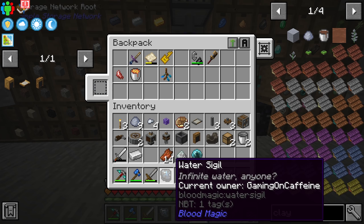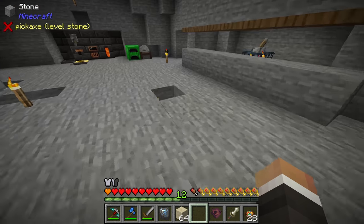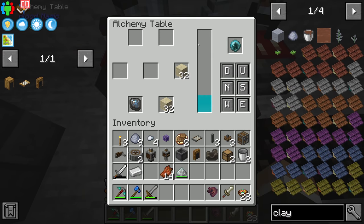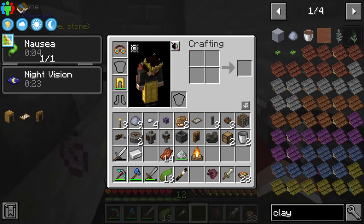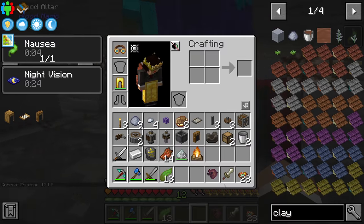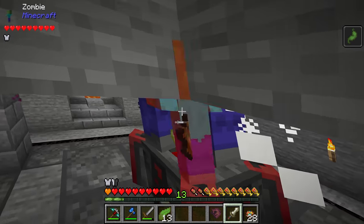More importantly, we can now take sand to the alchemy table and put in two sand with one water sigil and our blood orb to generate clay continuously. We're getting nauseous again because we're out of life points — we don't have enough LP to complete the process. So we'll kill a few more zombies and top up further using our sacrificial dagger.